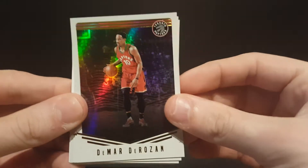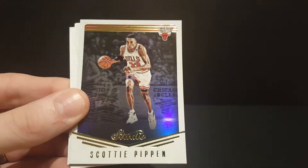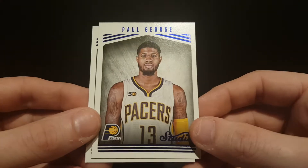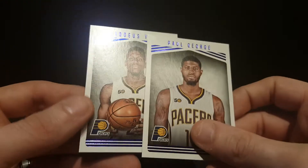Last pack hoping for some mojo. Got a DeMar DeRozan, Chris Dunn rookie card, Scottie Pippen, a Defying Gravity Julius Erving insert, Paul George, and a Thaddeus Young. A lot of the same players on these cards.